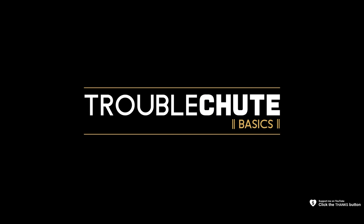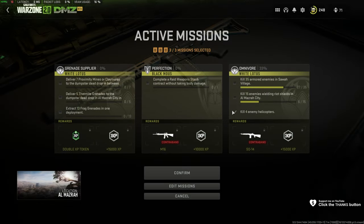Next up, grenade supplier for White Lotus. We need to deliver seven proximity mines or claymores to the dead drop between Alsafua quarry and Rohan oil, as well as five thermite grenades. On top of that, we need to extract with 13 frag grenades in one deployment.